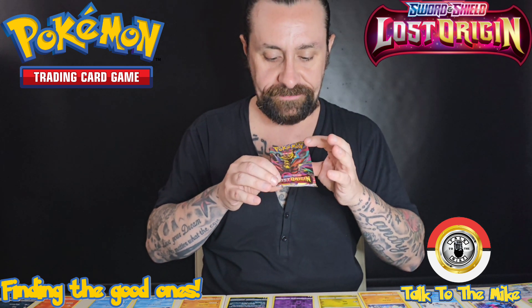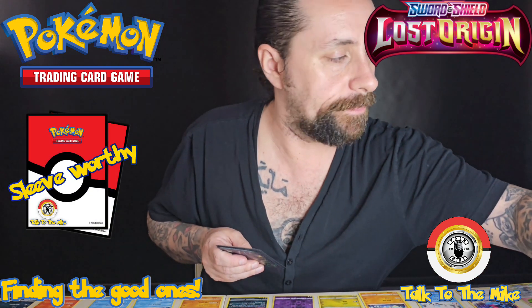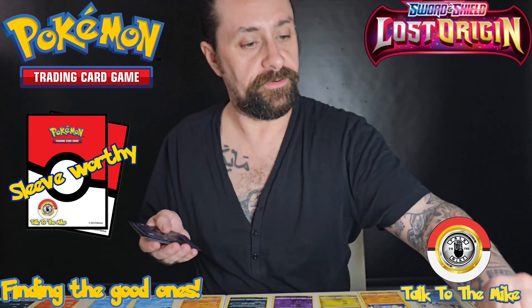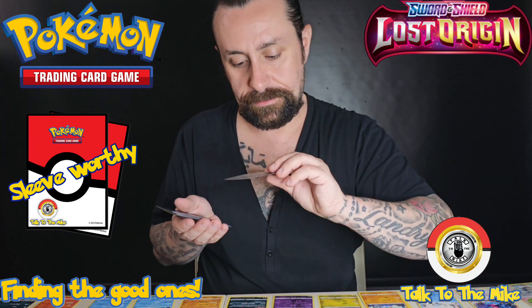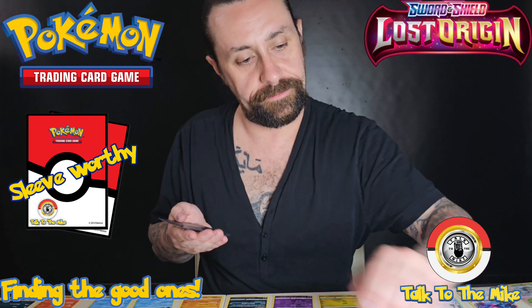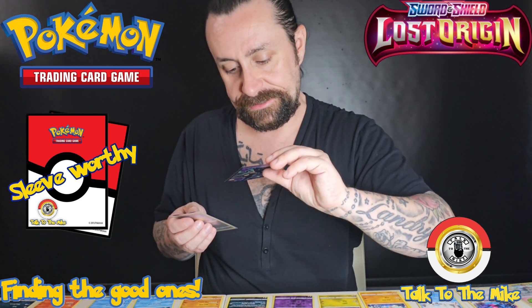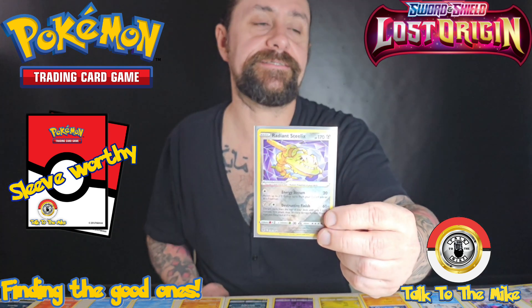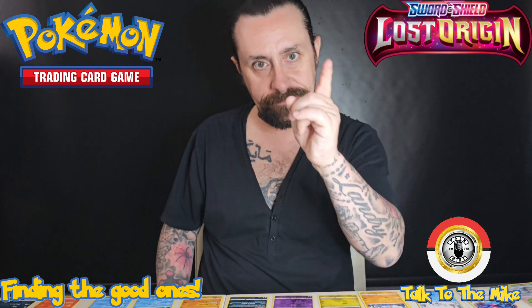Lost Origins, Lost Origins - the chase, the hunt for the Gigantra. But let's take a look at what sleeve-worthy ones we got. Remember there's no booster bonus card. We got Aerodactyl V Full Art, Radiant Hussein Sneasel, the beautiful Pikachu VMAX gold card, Pidgeot V Full Art, Hussein Zorak V-Star Rainbow - beautiful - and finishing it off with a Radiant Steelix. This is part one of two - stay tuned for part two. I'm Tottenhamike, take care.